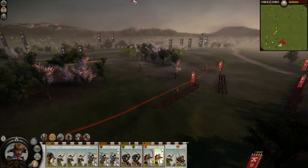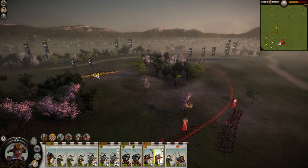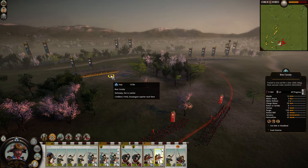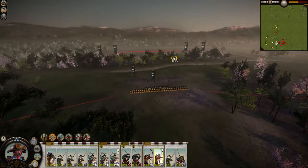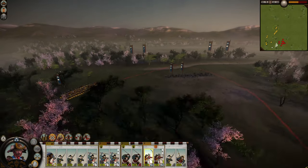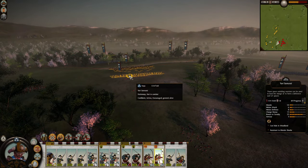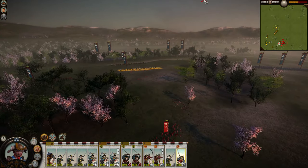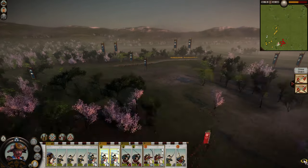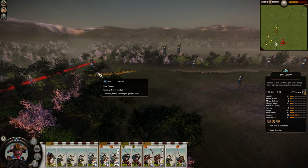AI archers are usually very reluctant to change targets, so I expect they're going to stick to the bow samurai while my bow cavalry just pick them off. I think I accidentally turned off fire at will — why did I do that? Alright, pull out and then bring the light cavalry in, since they're already baited.